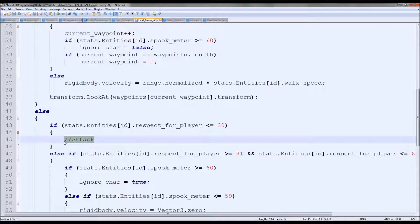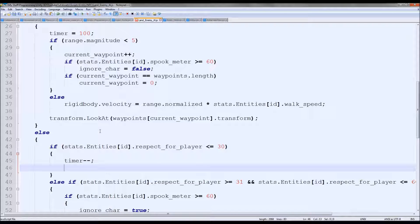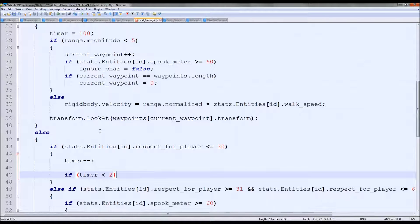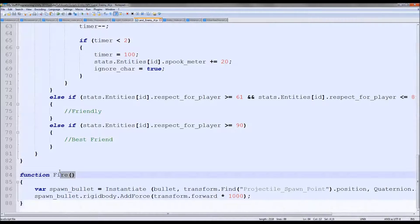Let's begin with attack first. If it's less than 30, then the timer needs to tick down and they need to come and attack us. So we'll put timer minus minus. Then we come down again: if timer is less than 2, timer equals 100 and fire - activate. The only issue here is everything's based off of 100, but we will eventually add more to it.